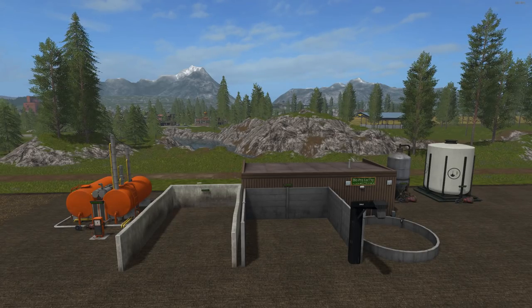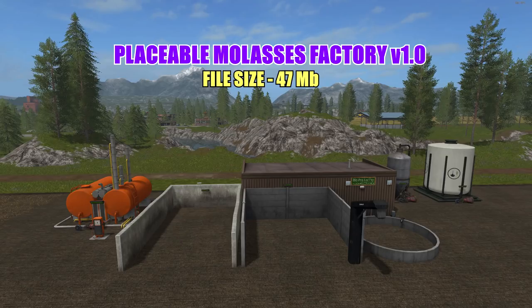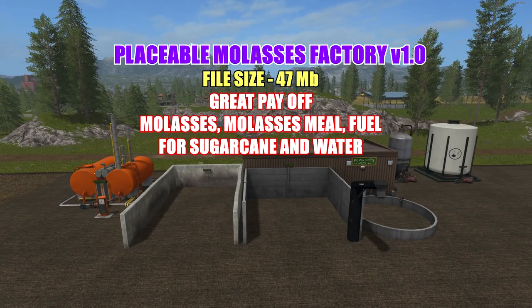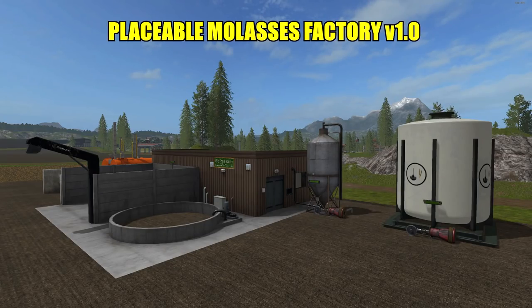Hello everyone and welcome back for another mod review. Today we're taking a look at the placeable molasses factory version 1.0. The file size is 47 megabytes. Now I know this looks like the bio refinery, but it actually works with molasses — you fill it up with sugar cane and water and it makes three different products: molasses, molasses meal, and fuel. Very handy and very profitable mod.